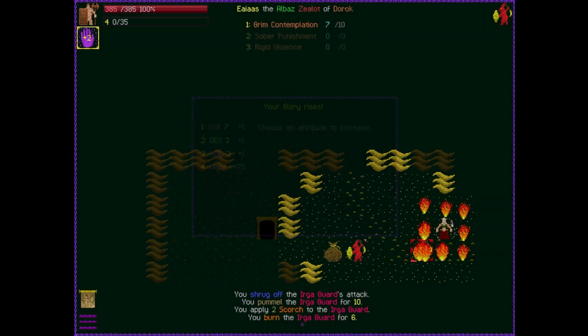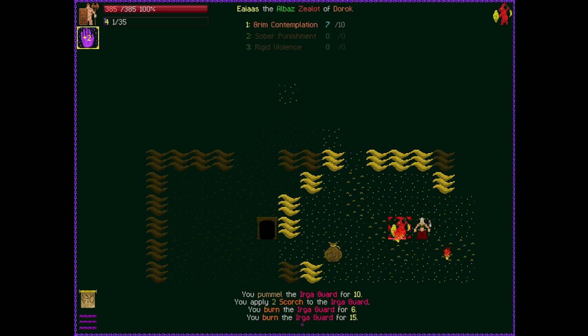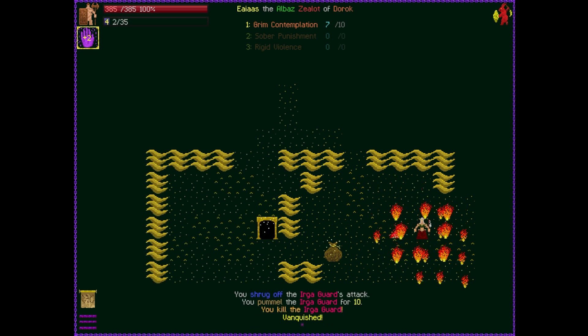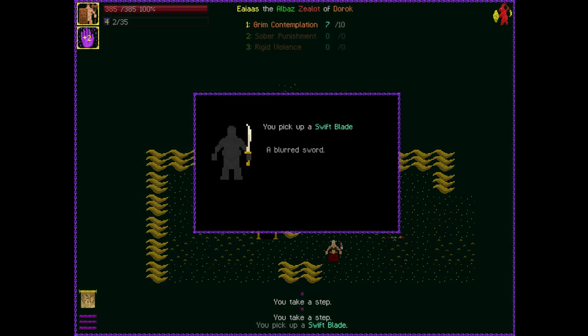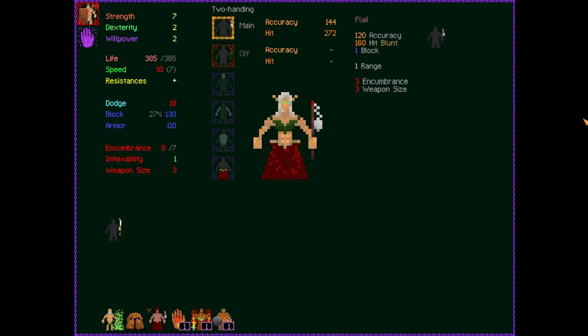Something this game does really well that I'm quite fond of is up here at the top you can see our name, our culture, our class, and our god. In between zones when we get to the overworld, you're going to start to see a kind of story forming of what this adventurer did — and I really enjoy that part of it. Oh, a Swift Blade — that's actually very good for us!